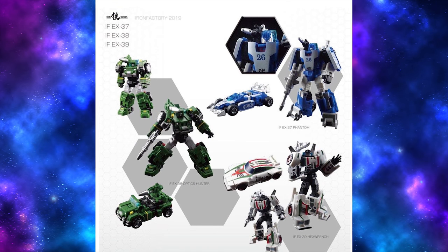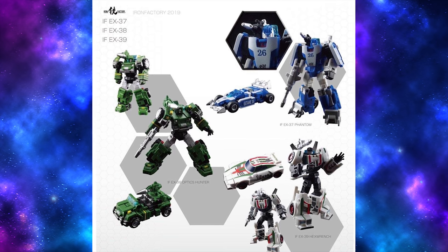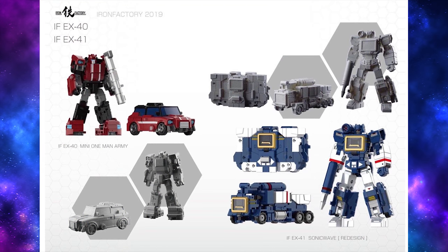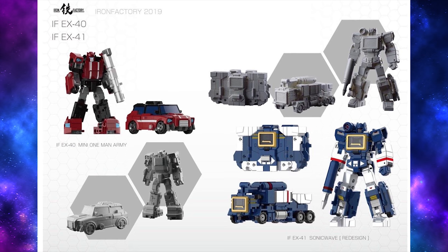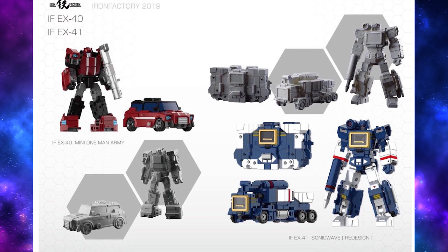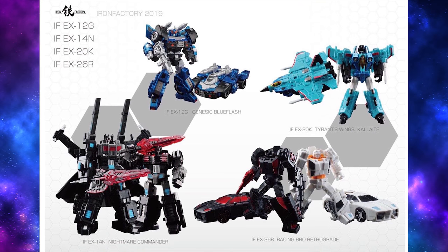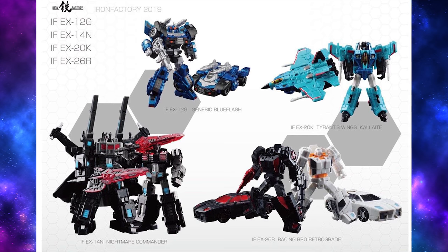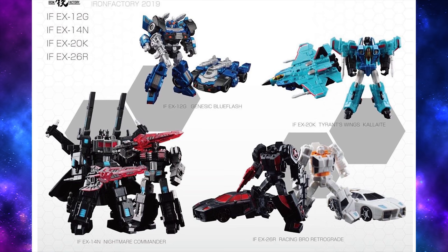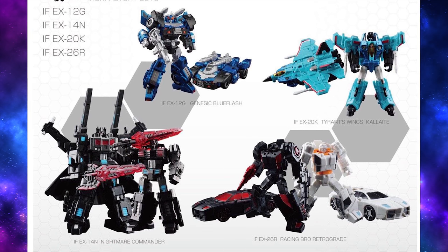Iron Factory has more G1 figures for you too: Hound, Wheeljack, Mirage — who seems to come with both cartoon and toy accurate heads — Cliffjumper, Soundwave, who transforms into both his old-school cassette deck mode and an amusing truck mode that says, well, we tried. There's also a Bluestreak repaint of their Datsun mold, a Cyan repaint of their Seeker mold, a Nemesis Prime repaint of their Optimus Prime mold, and finally a pair of Runabout and Runamuck who are repaints and remolds of their Sunstreaker mold.